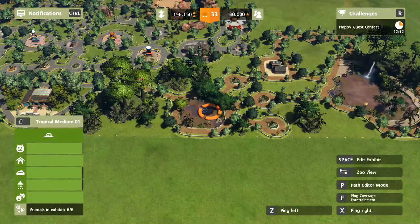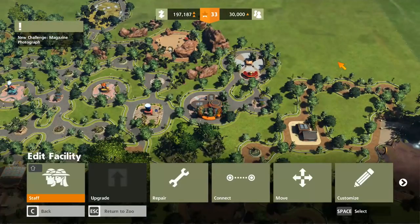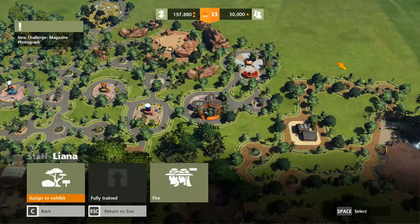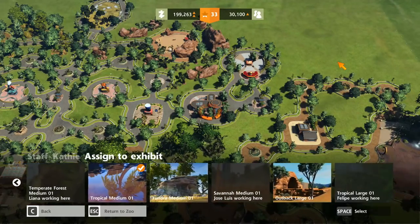How many creatures is that though? That's too many now — they can't breed. We're going to get there, folks. I'm going to pull the breeder out of there because we've already got two melanistic, it's not that important. I want the one who's currently working in Tropical Medium 01 — that's Kaffee. Kaffee, you are going to go to my tundra.